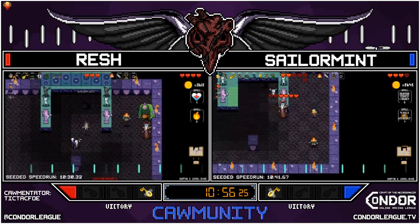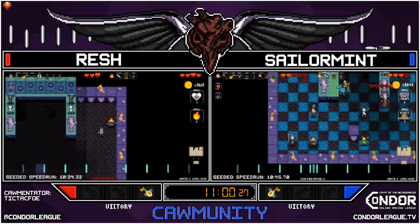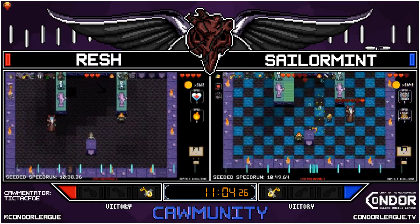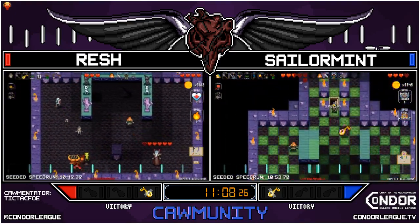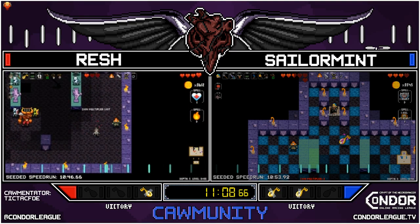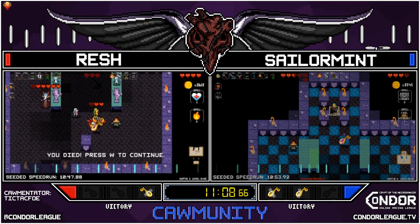Mint already has two hits on the Necrodancer just as Rush is getting the Necrodancer off the stage. This needs to be a controlled win by Sailor Mint — can sometimes go off the rails. But it's already over — Sailor Mint takes the last victory over Rush. Excellent last race by both racers. I was really impressed that Rush was able to keep up with that minimal build early on. GGs.